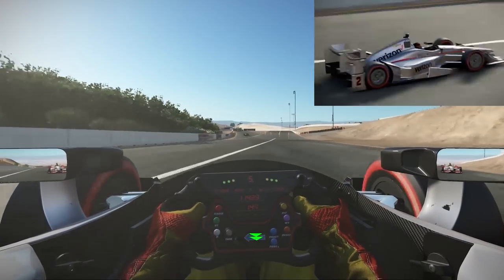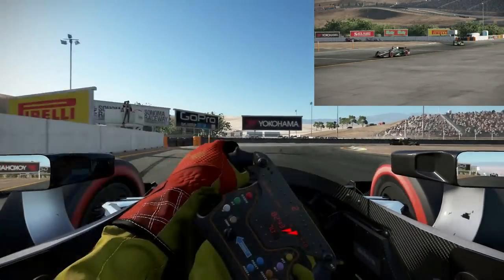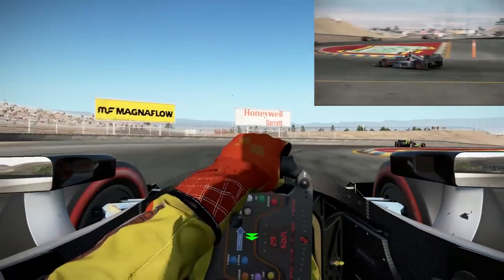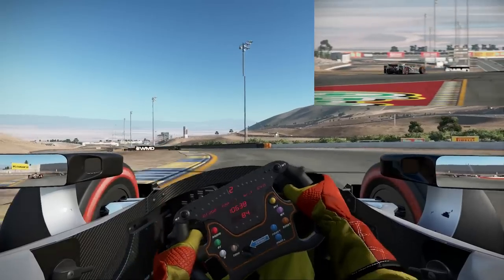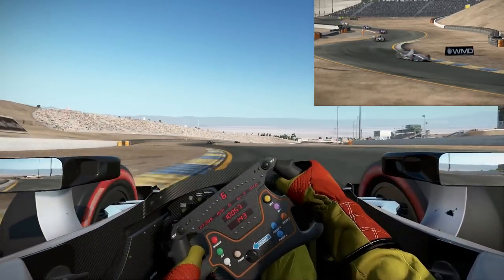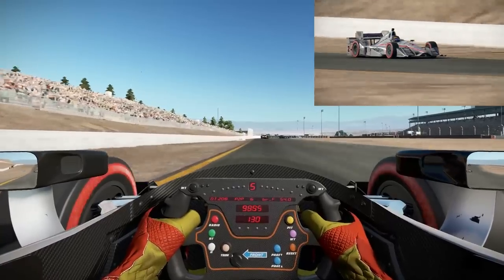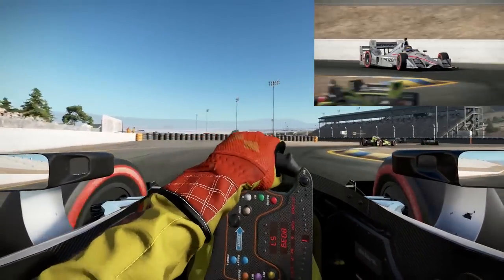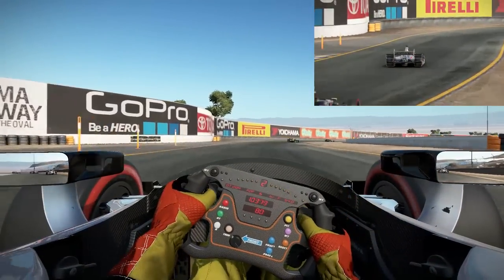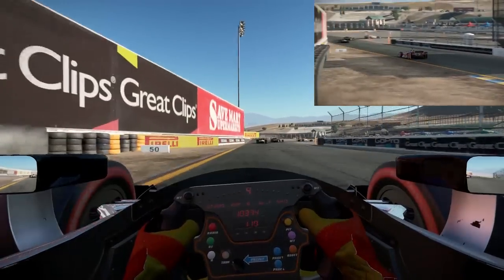The understeer is real through there. Bourdais has got a run — he's alongside me. Didn't quite pull the pass off though. I went wider than I wanted to out of that corner leading onto the fast part of the track — almost like a straightaway. All the way down to first gear — find those apexes. A little bit of dust on the exit; there's not a whole lot of grass at Sonoma there. All the way down to first gear — try to chase down Kimball.